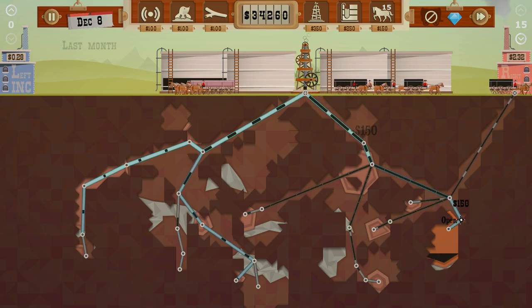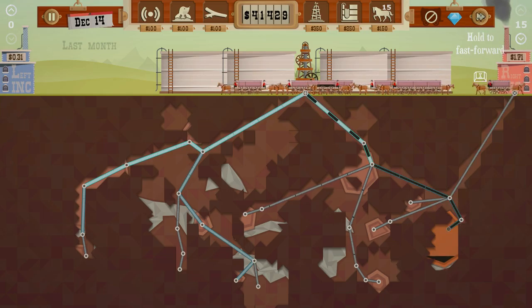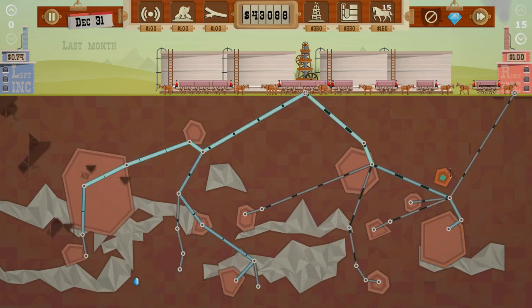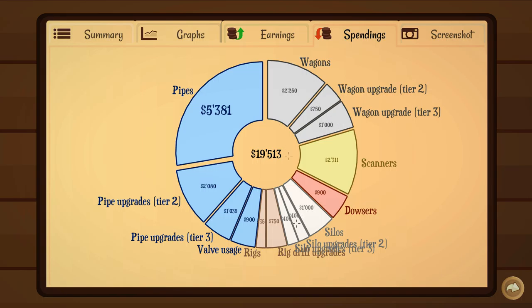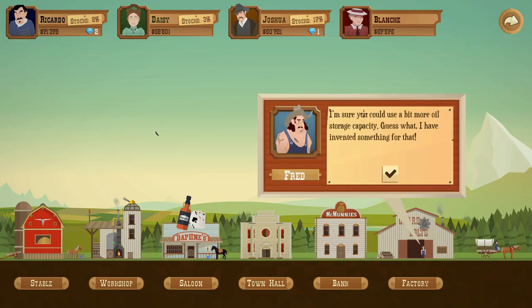Now we can reopen and get some more oil out - that's beautiful. We still have the end of December so let's speed this up - come on, it's gonna be close. There's one more gas deposit - oh well. 44,000 - whoo! Let's see the earnings. Now I knocked him out of the park. Hopefully I can buy a decent chunk of that stock and go from there. There's some new stuff - we'll definitely have to look at this in the next portion.